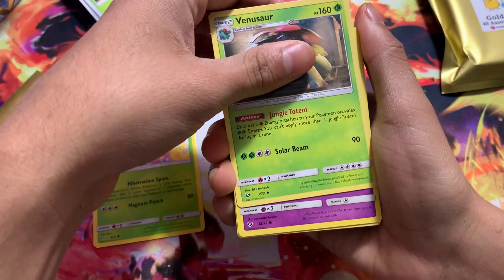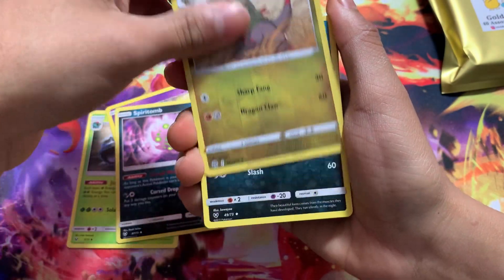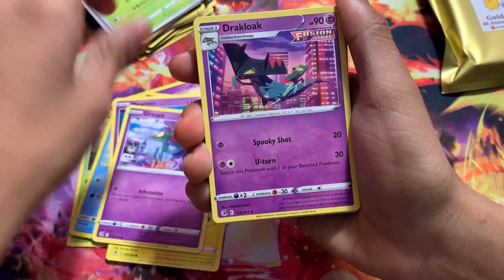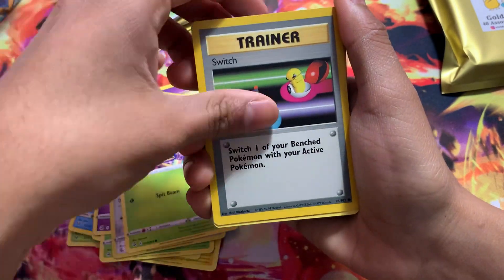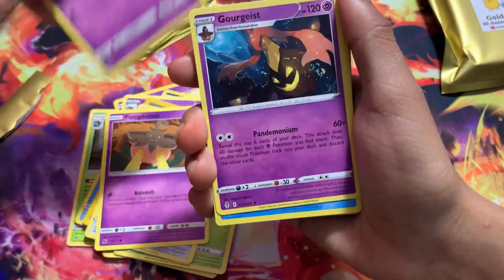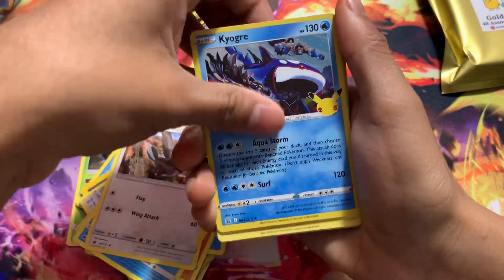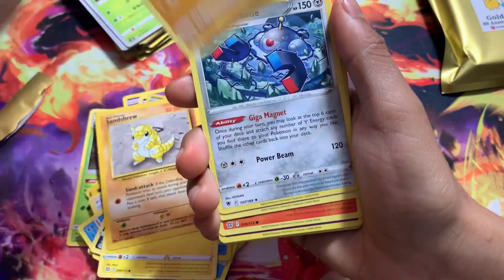Reilum, Venusaur — I don't know what set this is from. We got Brilliant Stars. Is this Champion's Path? I feel like this is Champion's Path. Brilliant Stars, Fusion Strike, more Fusion Strike Reverse. That's Evolutions, Fusion Strike, Sun and Moon set, Fallen Skies, another Sun and Moon set I think. Cubone, Shellis. It's like bulk from all over — we got Evolutions bulk in here.